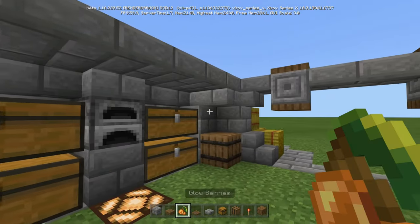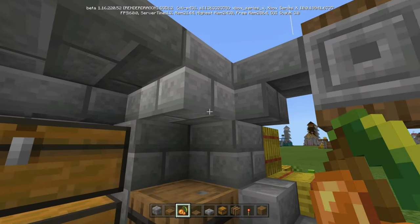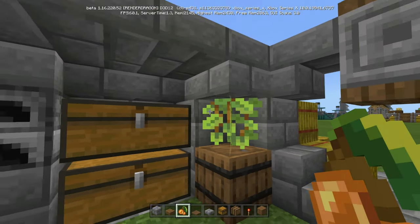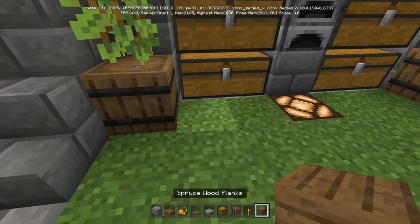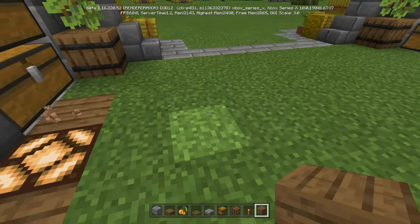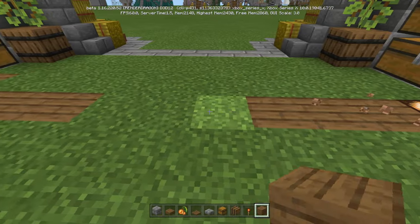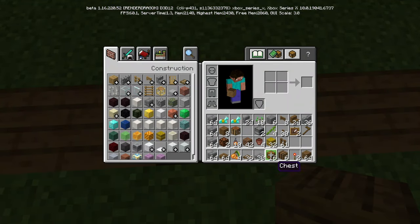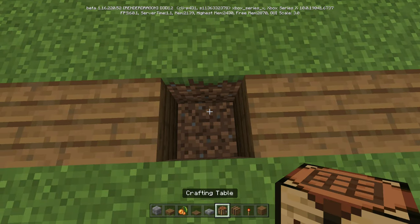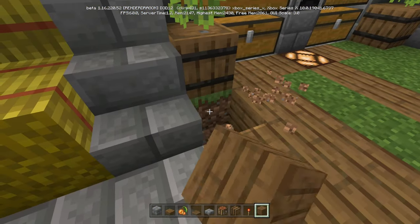If you have them, put glow berries up here; if not, you could put vines, or even a clay pot with something on it — whatever you want. Then we're going to do the floor — all spruce wood planks except for the middle. We're going to come out four, and right in that center is where we're going to put our crafting table. The rest of it is all going to be spruce wood planks.